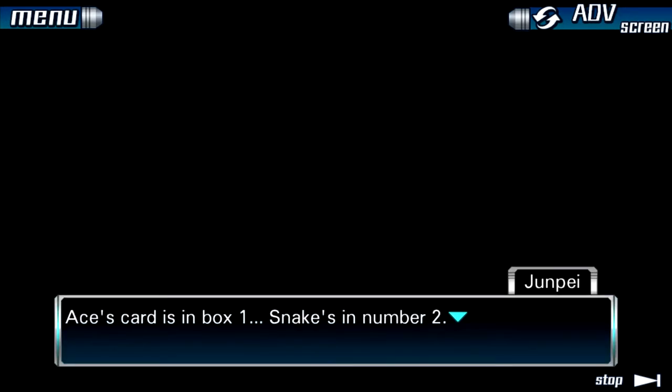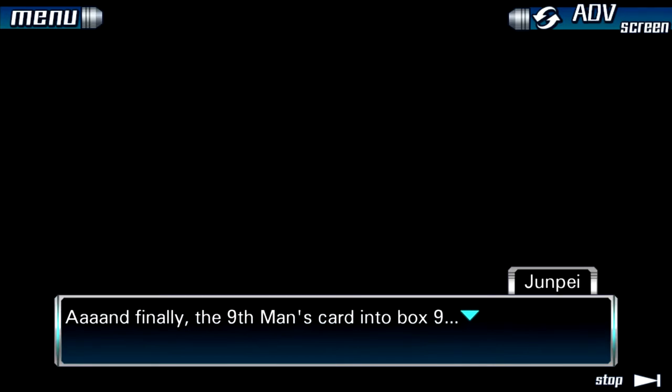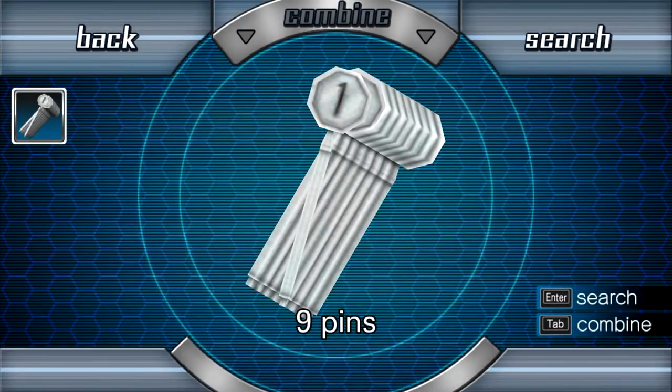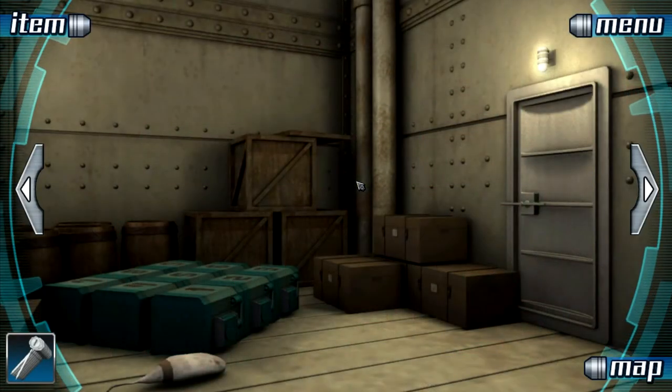Time to solve the nine boxes puzzle. Ace's card goes in box one — I just need to do the same for the rest. And finally, the ninth man's card into box nine. Wait, he didn't even get a single card into the boxes? Not even his own? The boxes opened — nine pins inside. I guess I'll take them with me.